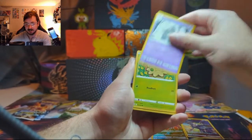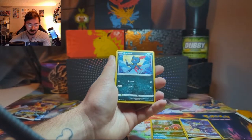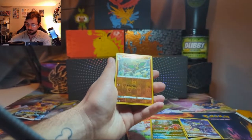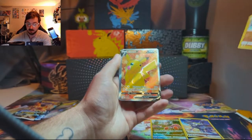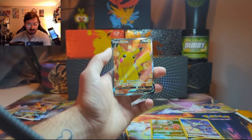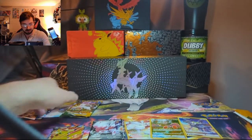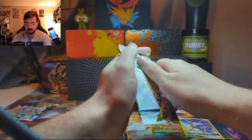Let's see if we could get the Charizard alt art just from four Brilliant Stars packs — that'd be really cool. We went right past that Corefish and — a Pikachu full art! I like that, I like the light kind of in the back, that's cool. Starting to pick up a little bit, two in a row. Let's see what else Brilliant Stars has in store.